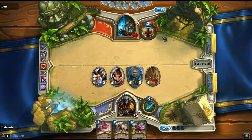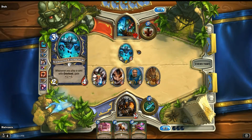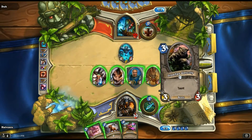Alright, so I have board control now — two 1-1 minions. Unbound Elemental: whenever you play a card with Overload. This deck is all about getting creatures on the field, which is amazing.